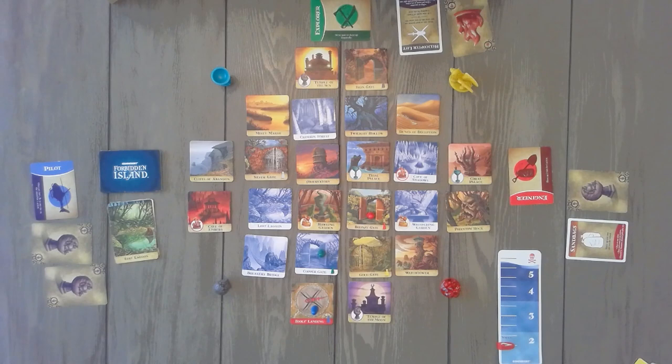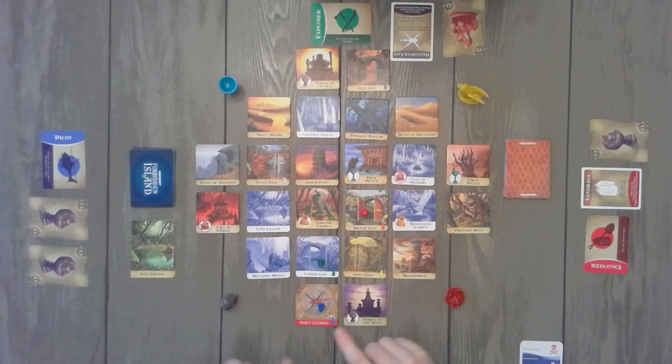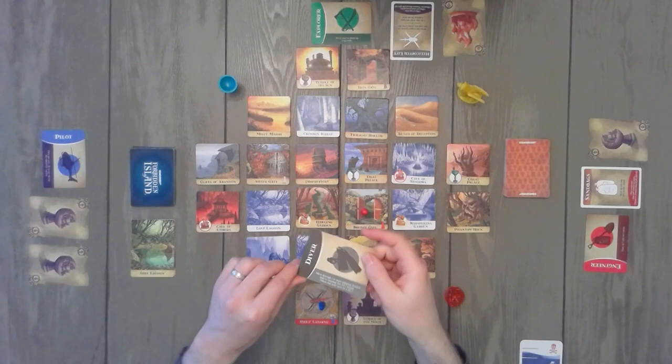The first thing we're going to do is select the starting player. That happens to be the person last on an island. In our case, let's assume blue is, so she is going to be our starting player. Go ahead and take your player card, flip it over, and it will describe the order of play and the four possible actions.